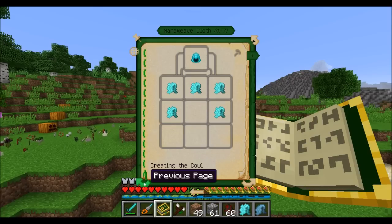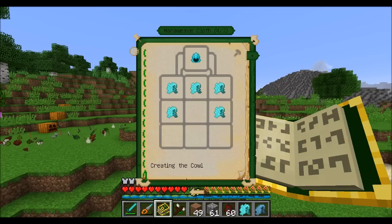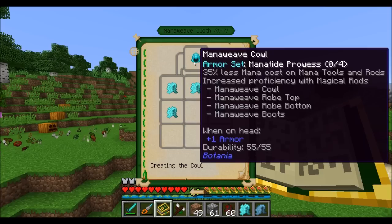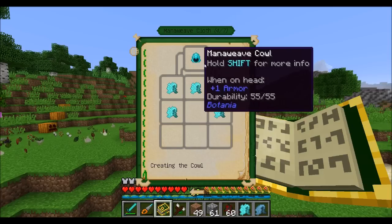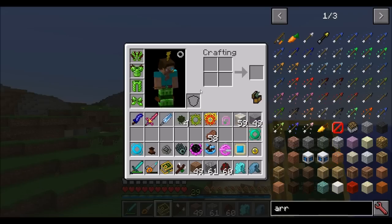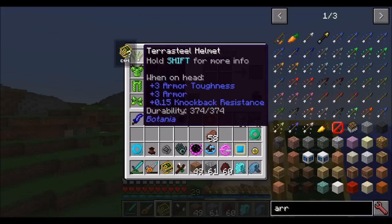There's a type of cloth called mana weave which is basically made with mana-infused string. Mana weave can be used to create armor that has some nice attributes. It's not quite as good as mana steel armor in terms of protection, however it does greatly increase your ability to use magical tools and rods — it might increase their power or range and will also cost less mana to use. With a full set you'll get 35% less mana usage for your tools and rods, compared to terra steel armor which gives 20% less. So it's better protection versus less mana usage.